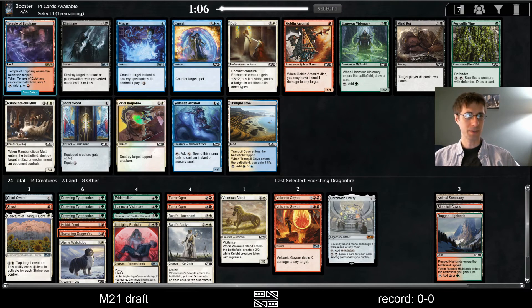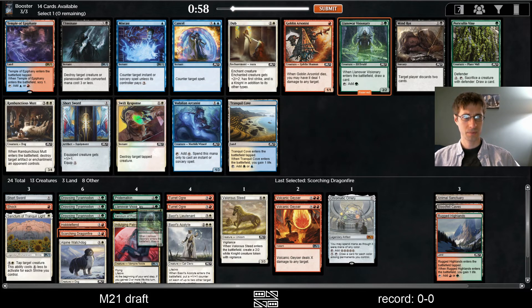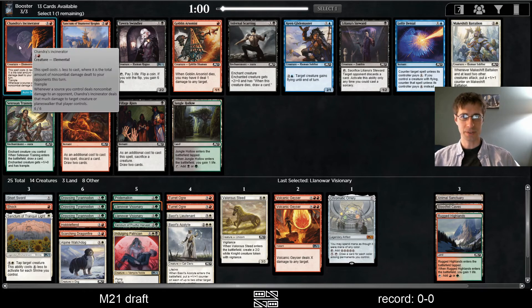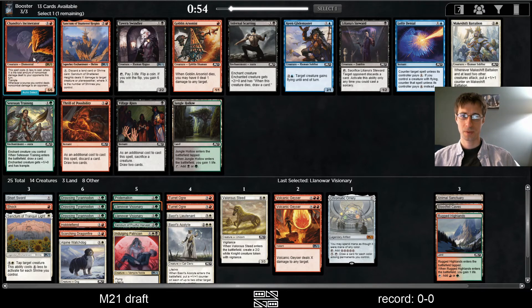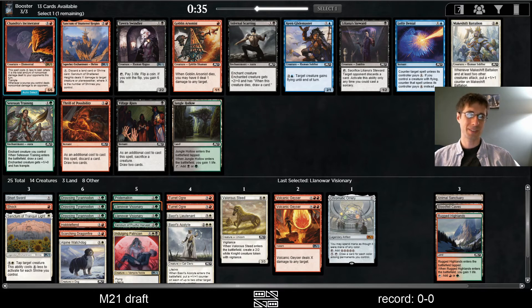Tempting to take this, but I think we're happy enough taking Visionary. Even Swift Response would be okay here. The Incinerator — we can point all our Shocks and Geysers at them and then kill their creatures while we're at it. And if we can get back this little Sanctum, it makes it even better. But this doesn't hit players — Incinerator's in a weird spot, but I think it's still good here.